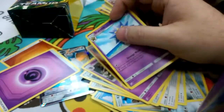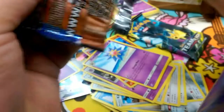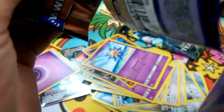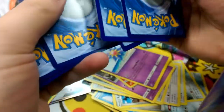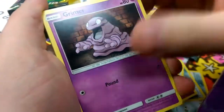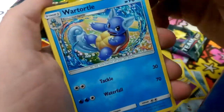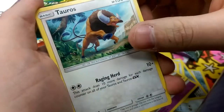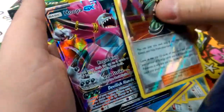Two packs left. Energy is Electric. We got a Tentacruel, Grimer, Pidgey, Giratina, Defensive Scales — that's cool — a Wartortle, Raging Herd, the Tauros, Persian. Reverse is a Morpeko, and our Rare is a Hoopa GX. So we got two big GX pulls — we'll see if we end up playing those or not.